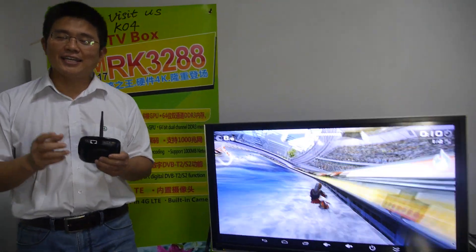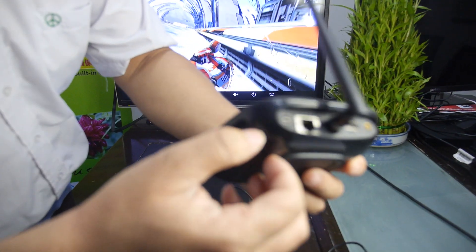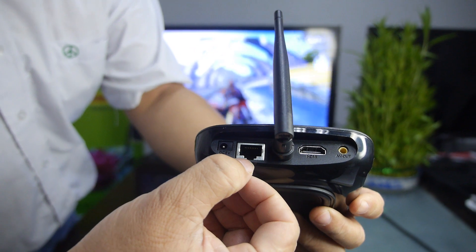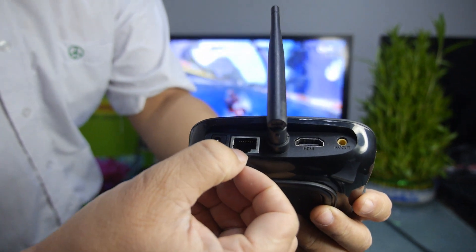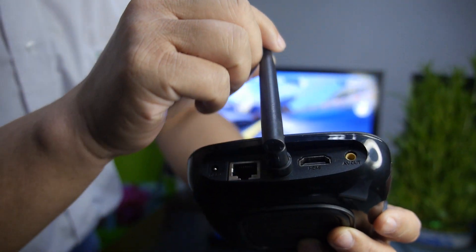Hello, here is the RK32AA game box, ready now. Please let me introduce this product for you. This is 2 USB ports. Here is DC-in. Here is an internet port, capable of up to 1 Gigabit speed. This is the 5 GHz Wi-Fi antenna.